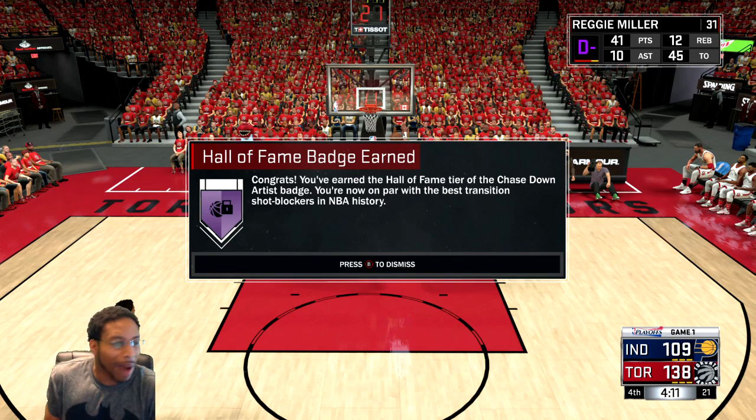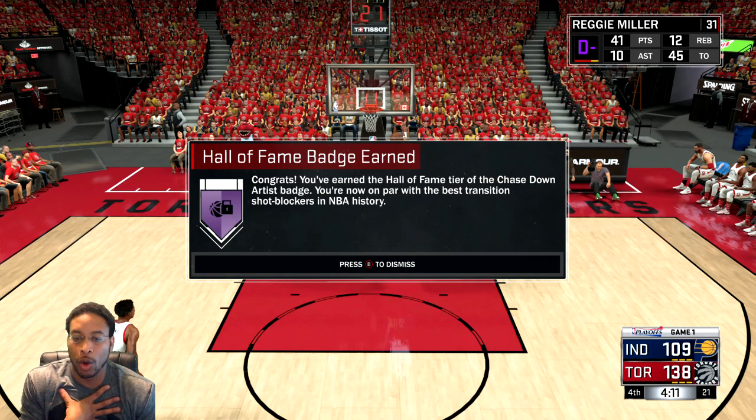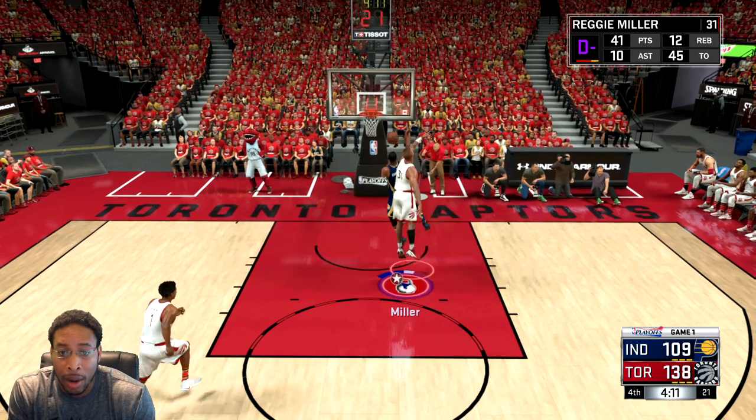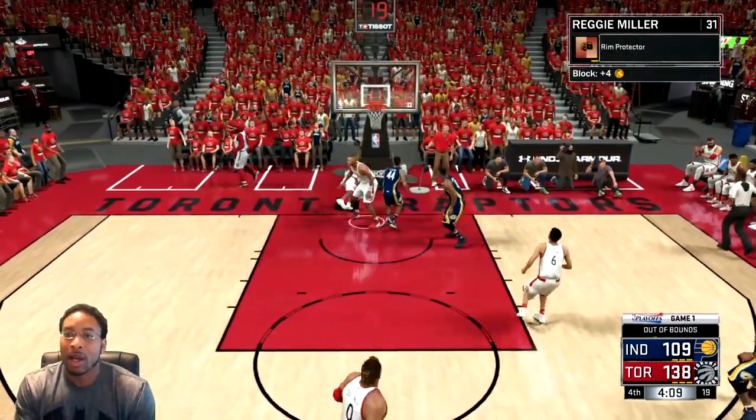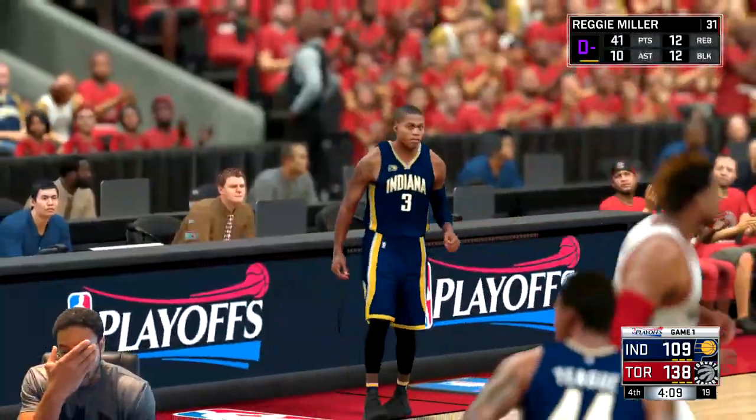Somebody in my comments hit me up and told me that what I was doing was right but I could explain it a little bit better. So check it out - congrats, you have earned the Hall of Fame tier of the Chase Down Artist badge. You're now on par with the best transition shot blockers in history. All you have to do - you don't literally have to chase it down from behind. You can actually run down court, beat them to the spot, and then just block the shot.